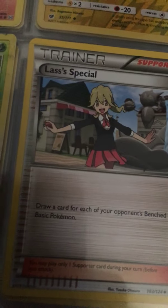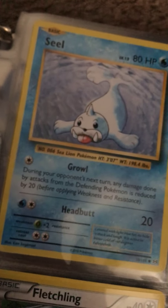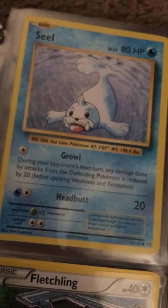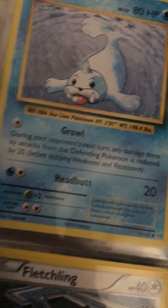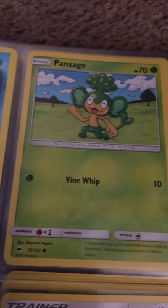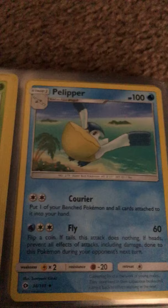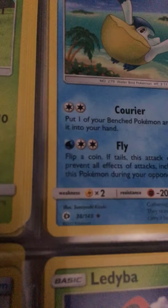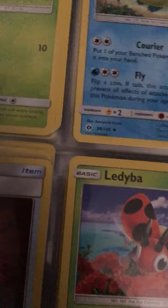Here's another trainer from the anime. Their effect lets you draw a card for each of your opponent's benched basic Pokemon. Next page — we got Seel. Growl: during your opponent's next turn, damage from the defending Pokemon is reduced by 20 before applying weakness and resistance. Headbutt does 20 damage. Pansage has Vine Whip for 10 damage. Pelliper has a retreating effect and Fly, which does 60 damage.